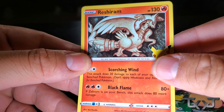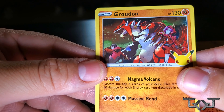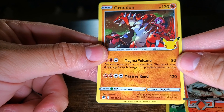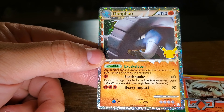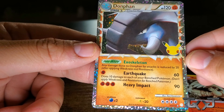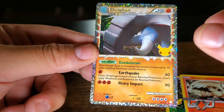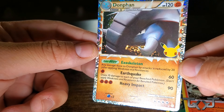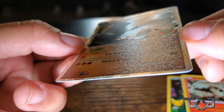We got a Reshiram, a Groudon, and I think we're about to end on a real high note. Are you ready? Let's go. About to end on a high note. I know we are. Oh — a Dawn fan! Nice. You have this one? No, I don't. Oh nice, look at that. It legit reminds me of the Japanese cards, bro. Like that's dope as hell — and it's going to be all textured out and everything. That's dope as hell.